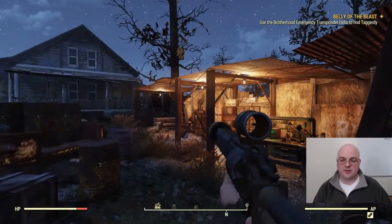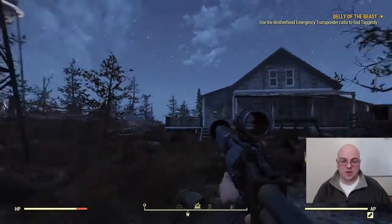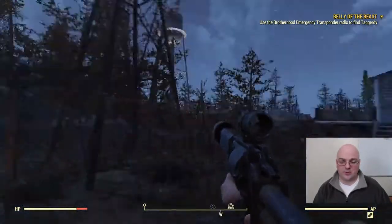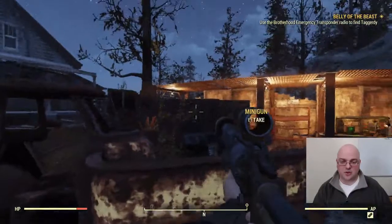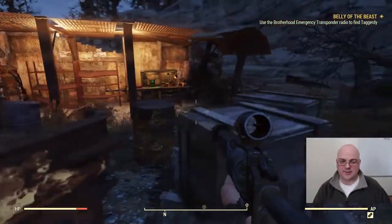When you come out to this location there's going to be two buildings — one out building and then the main house. If you come out behind the main house near the windmill, you'll see that there's a truck with some canisters in the back, and the minigun is sitting right next to it.